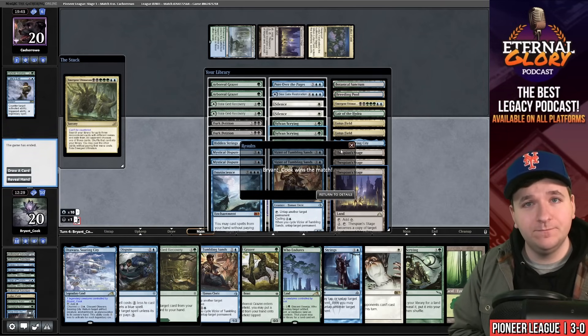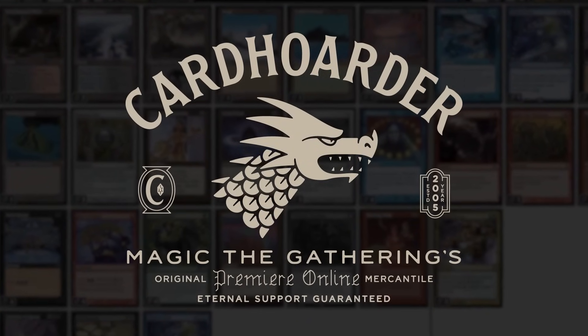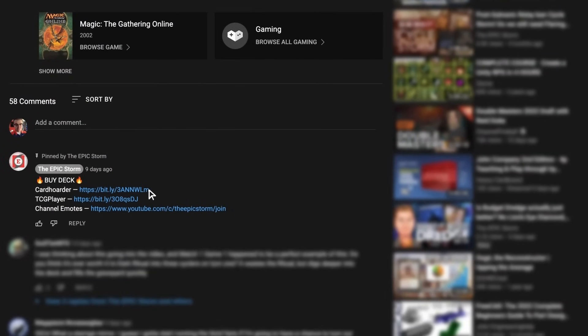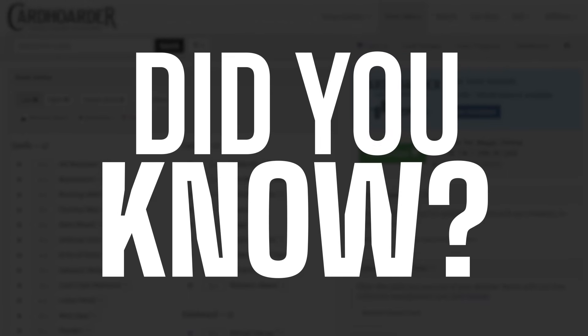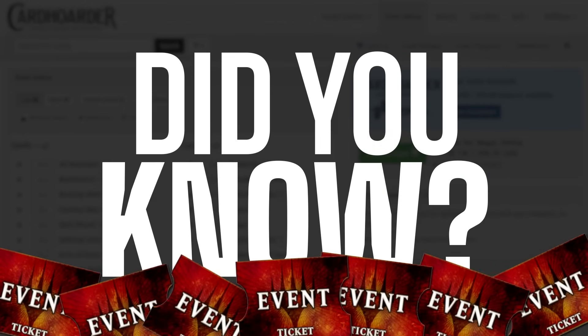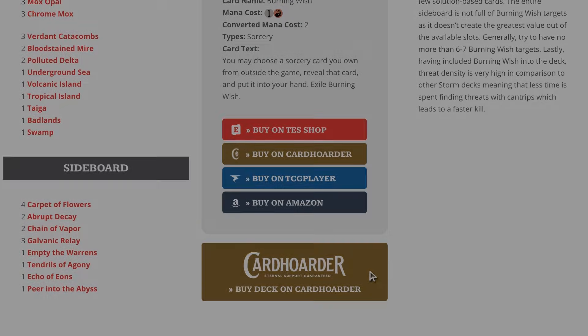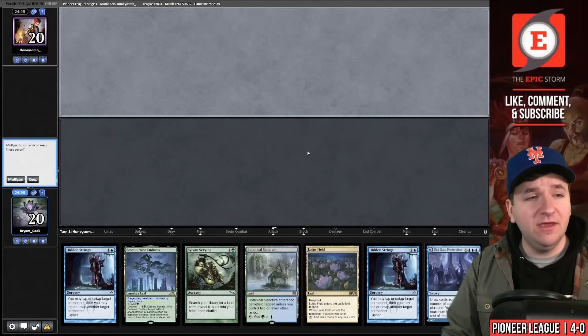With Card Hoarder, renting your favorite combo deck has never been easier — there's no more affordable solution for Magic Online. Want to play the deck in this video? Check the pinned comment to rent the deck from Card Hoarder. You can rent the Epic Storm for as little as seven tickets a week. We've made it simple via a button to rent the entire deck at theepicstorm.com decklist.